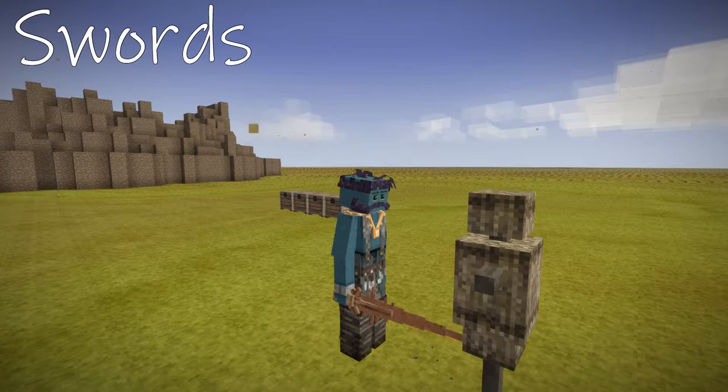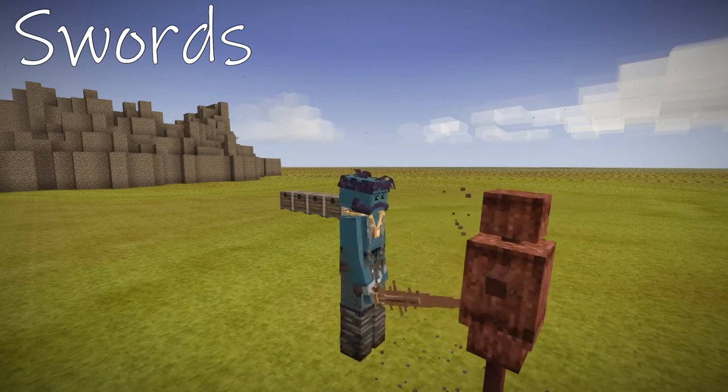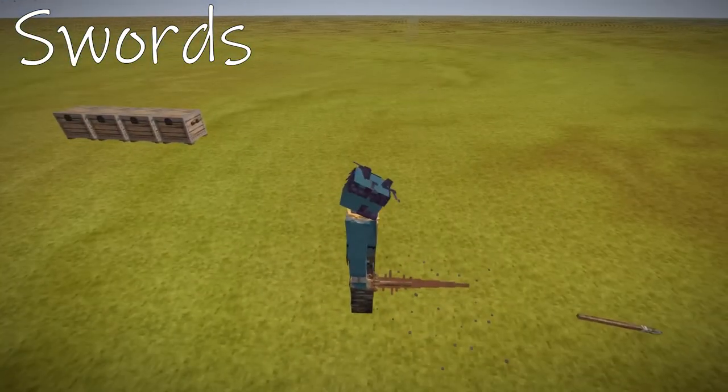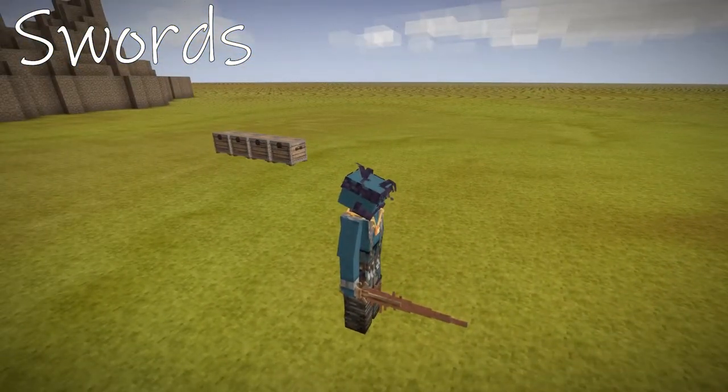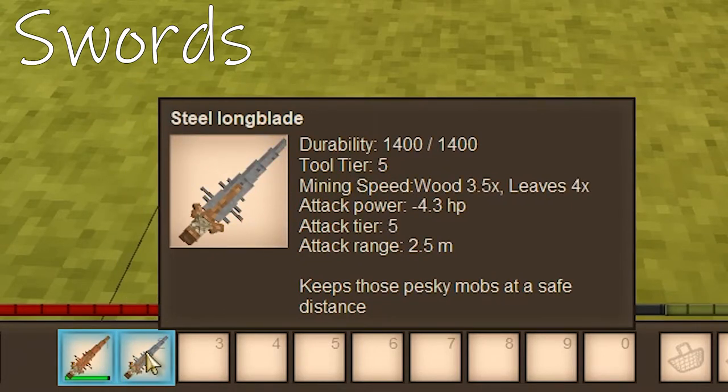Next up we enter the metal age. First on the list is the sword — it's reliable, it does good damage, and the higher metal tier you're using, the damage and durability will also increase. So it's a very, very good weapon, definitely something you're going to want to make. The copper long blade is going to be your basic one, the first metal weapon you can craft. The highest tier is the steel long blade, which does quite a bit more damage and will be a lot better in the long run.